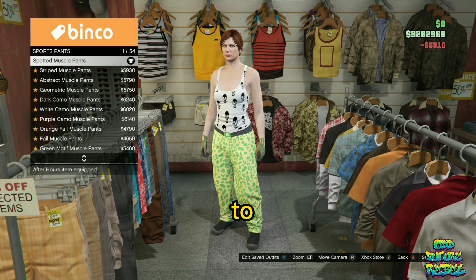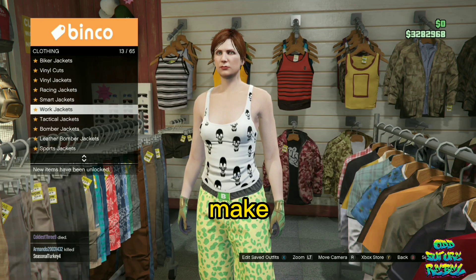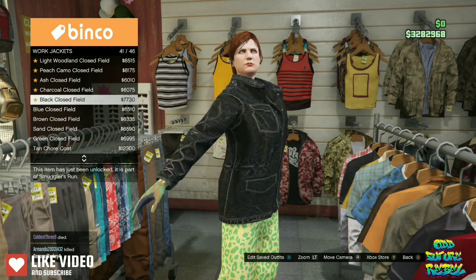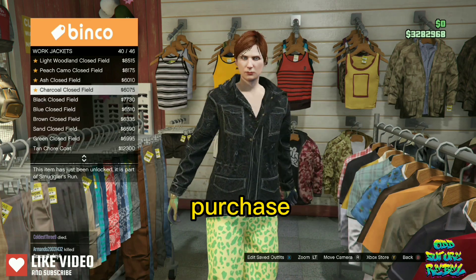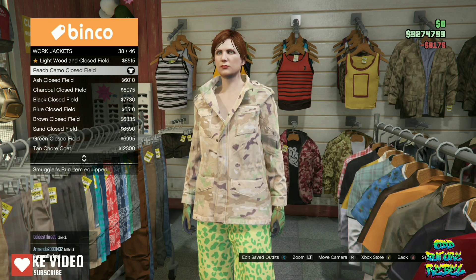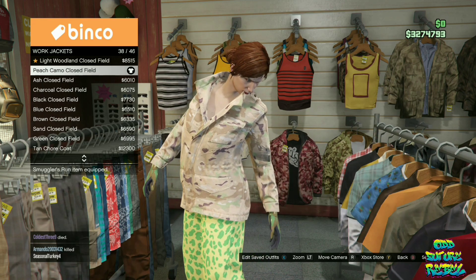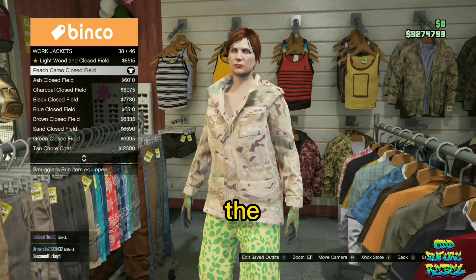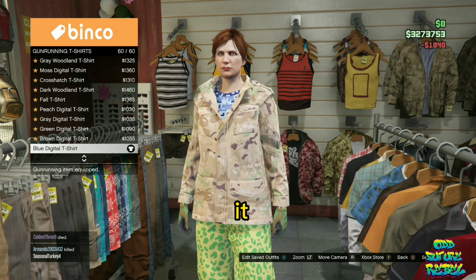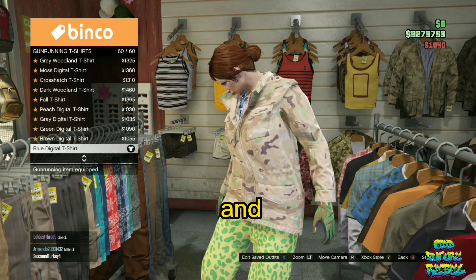Go to the Pants section, then Sport Pants, and purchase the Spotted Muscle Pants — the first one. Then go to the Top section, find Work Jackets, and purchase the Peach Camel Clothes Filled jacket. Stay in the Top section and find the Gun Running T-Shirts section, then buy the last one — the Blue Digital T-Shirt.